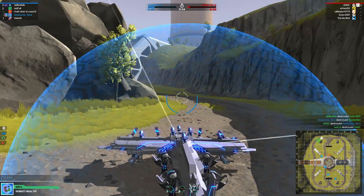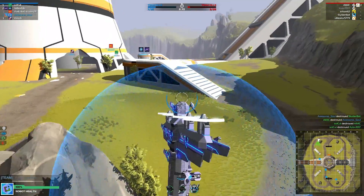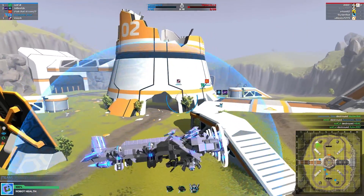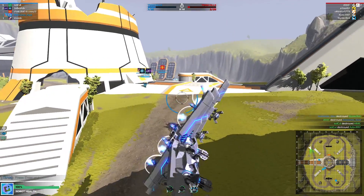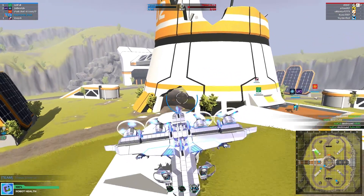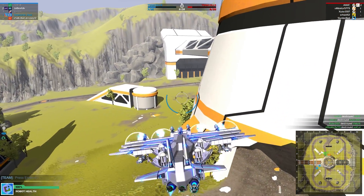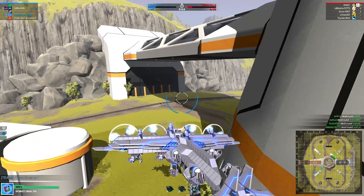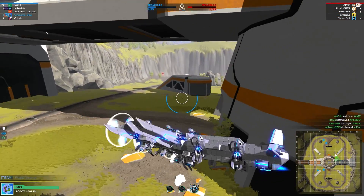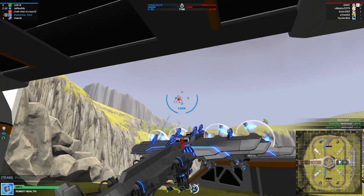First off, plasma is definitely a good choice for a propeller flyer. But the problem here is you've got the proto seekers, which are great for taking out air targets, and you've also got the lasers, which are also great for taking out air targets. So what I'm saying is maybe drop one or the other — if you want more power to use for your plasma and you think plasma is going to be your main weapon.